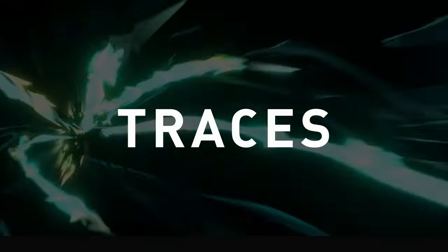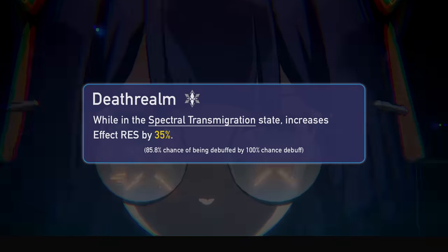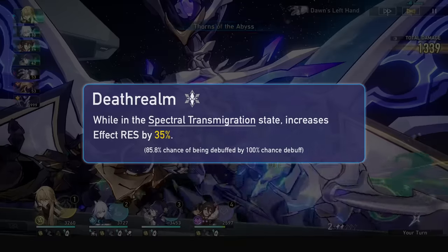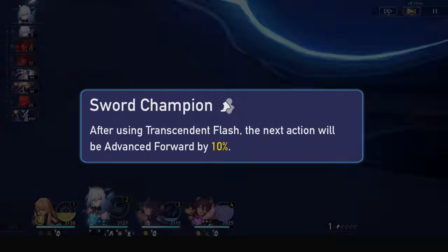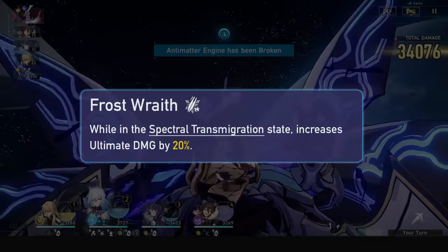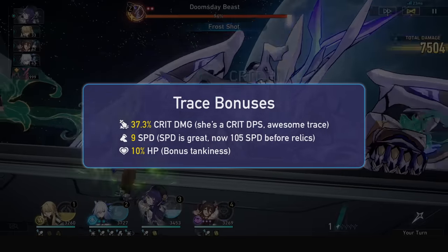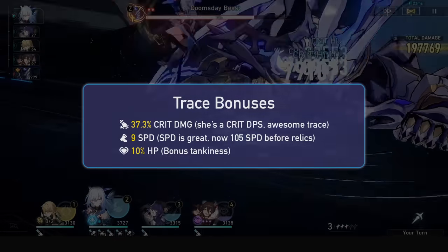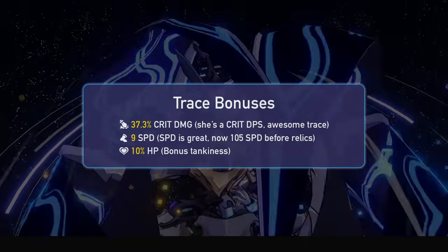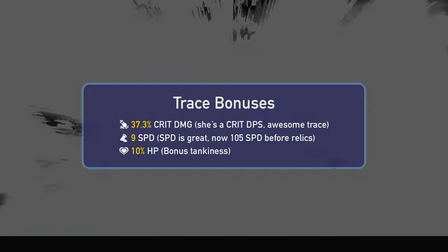As for her traces, they aren't too special, but the stat bonuses are. Her first trace will grant her 35% effect resistance when she's in her spectral state, giving her an 86% chance of being debuffed if the enemy has a 100% base chance debuff. Her second grants her a 10% action advancement when using her standard skill, letting you get to your next skill a bit quicker — nice for ramping up, but useless if you're using Bronya. Her final trace grants her 20% ultimate damage when in her spectral state. Her trace stat bonuses are crit damage, speed, and HP% in that order, giving her a whopping 37.3% crit damage, 9 speed at max, and 10% HP.